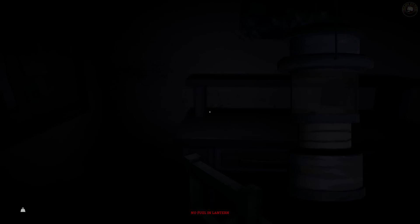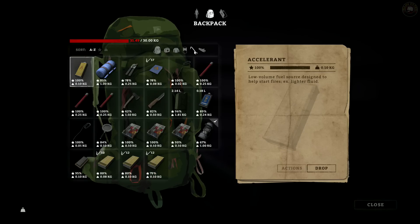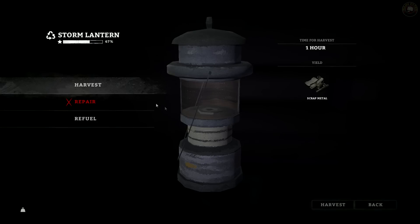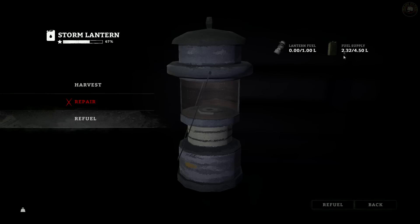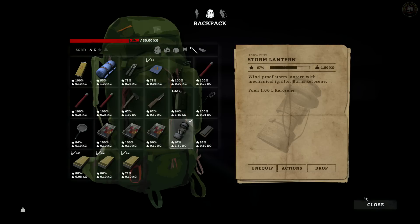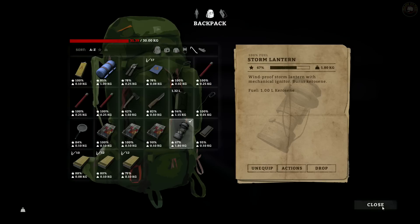We actually have two bedrolls — we can harvest this one and it gives us 10 cloth. Achievement unlocked: two days survived! As you can see I've never played this before. We need to find some more kerosene — we're out of it. Let's see if we can fill it back up. We do have fuel — there we go. Scrap metal — okay, it gives us scrap metal back.